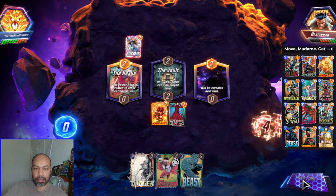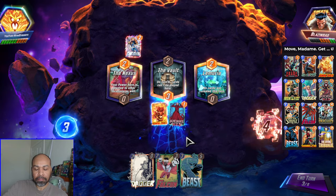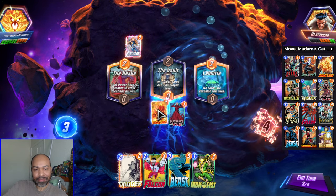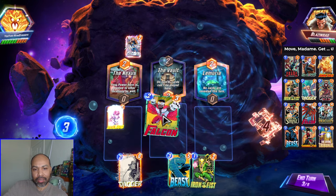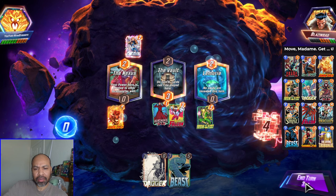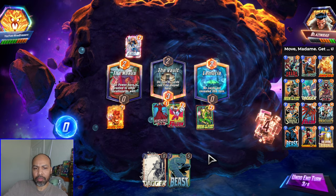I drew both of my bounce cards — that is fantastic. There is the Madame Web. That stinks. We will go Human Torch into Falcon, into Iron Fist over here. I'm not really thinking through these moves, I'm just going by feel. I've gotten a little bit more comfortable using this deck.